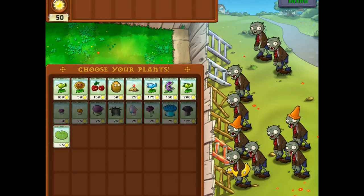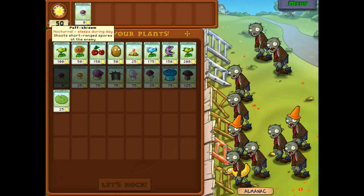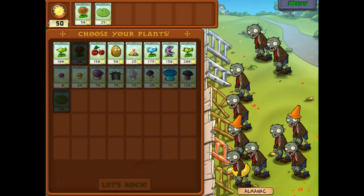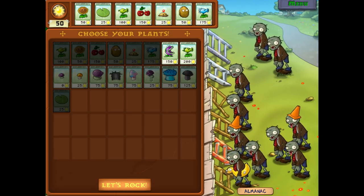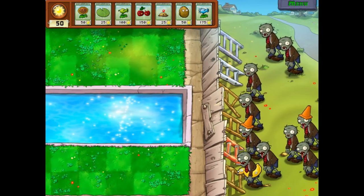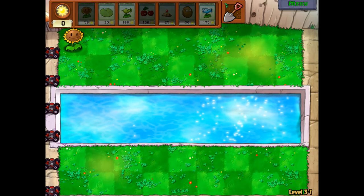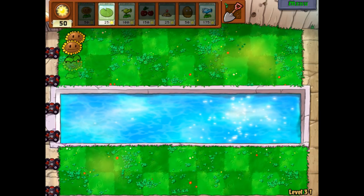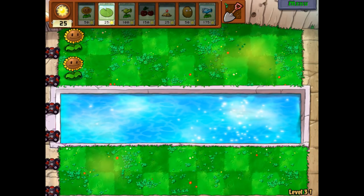None of these shrooms will work right now. We could take them but it would not be a good idea because they would just sleep. We do have a pool to worry about, so we're gonna place lily pads which we can put plants on top of. No mushrooms means things are a bit more simple, but also makes things difficult for more complex strategies. I would say this is where the game gets tough.